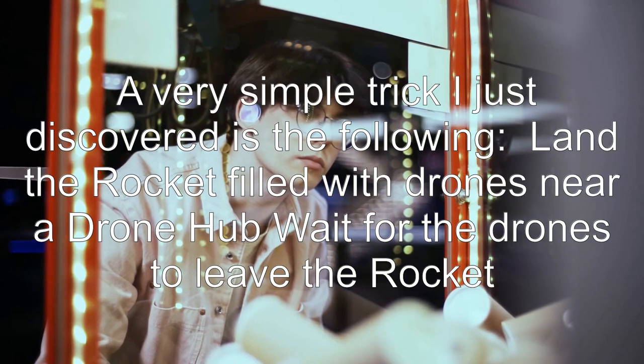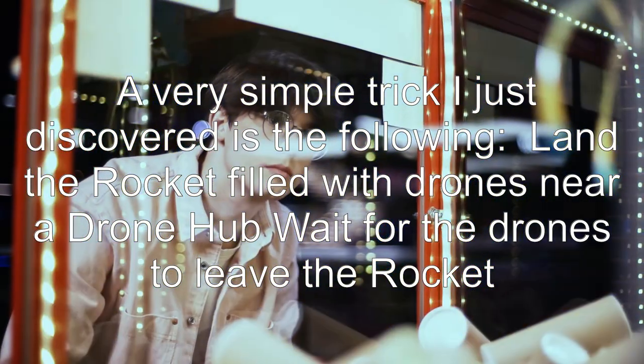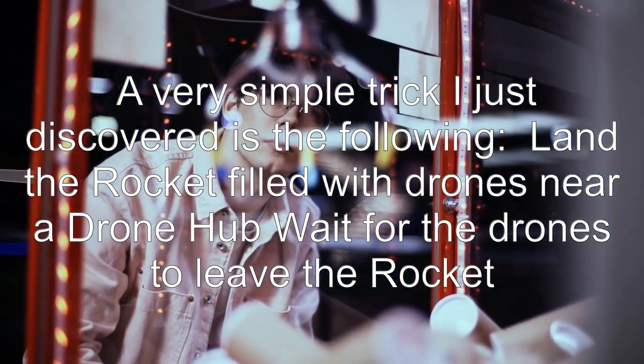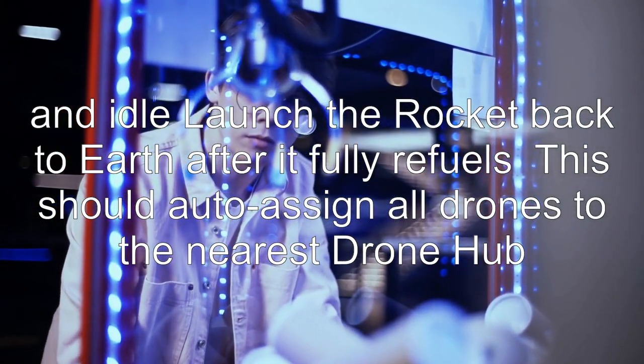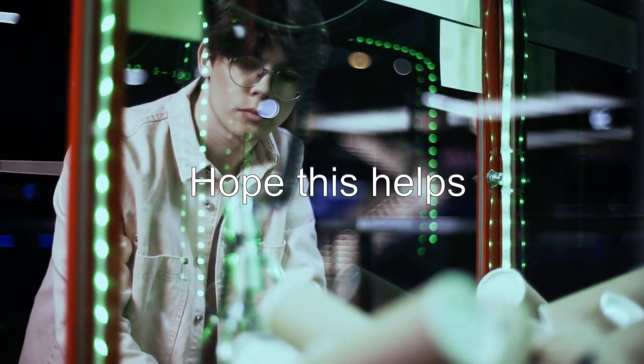Answer 4. A very simple trick: land the rocket filled with drones near a drone hub, wait for the drones to leave the rocket, and then launch the rocket back to Earth after it fully refuels. This should auto-assign all drones to the nearest drone hub.